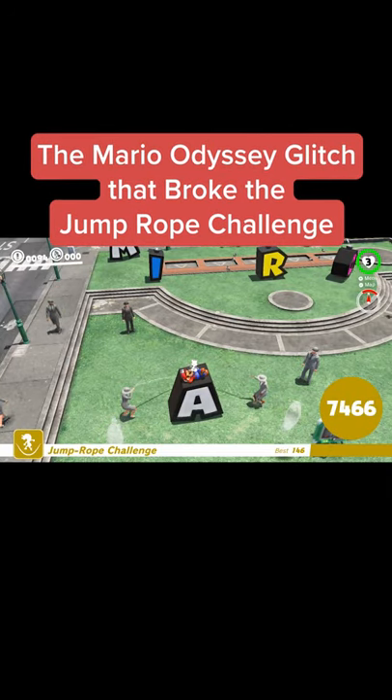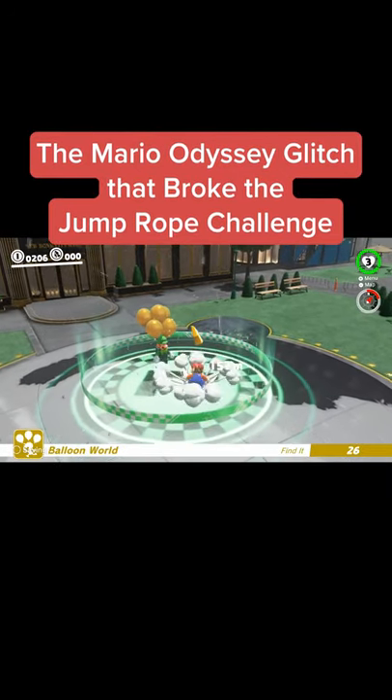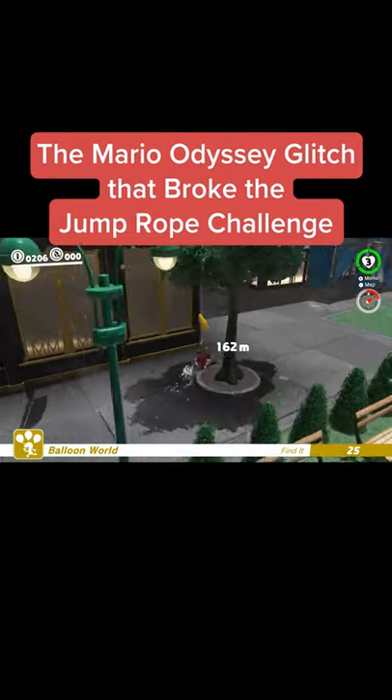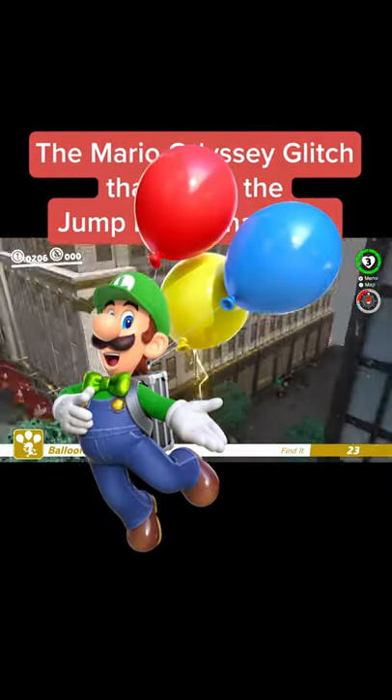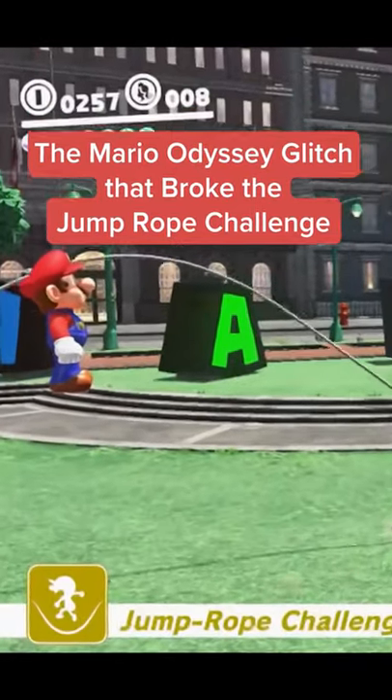The Mario Odyssey glitch that broke the Jump Rope Challenge. Back in early 2018, Nintendo released the 1.2.0 update for Super Mario Odyssey. This did a number of things, like add in Luigi's Bloomin' World, along with patching a few glitches — most notably a glitch that let you cheat the Jump Rope Challenge.